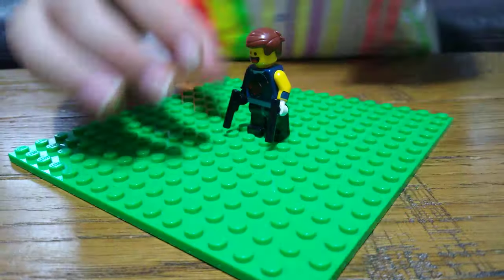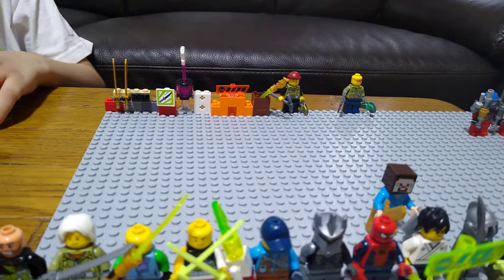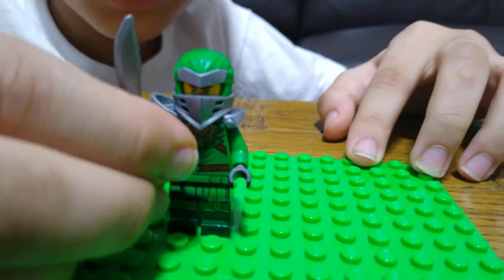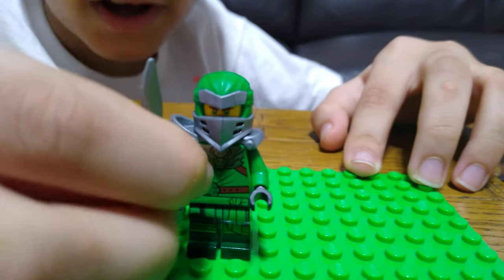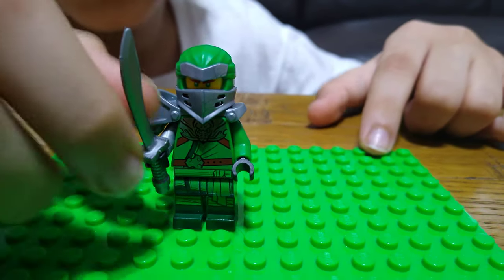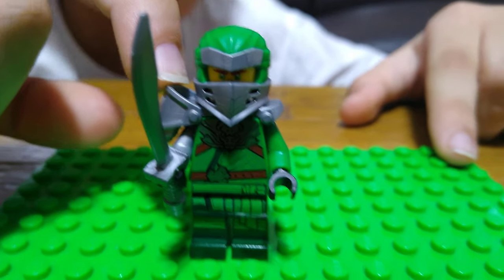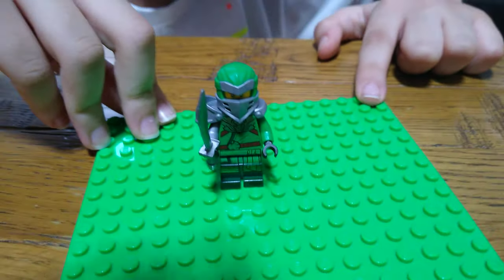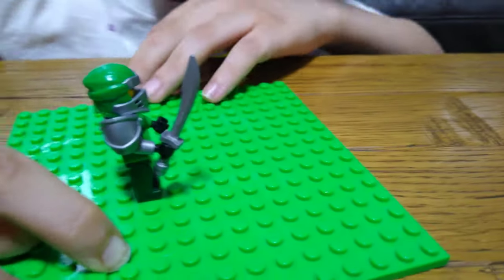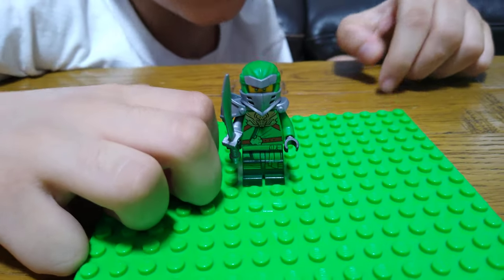Moving on — here is Lloyd. He's got his classic old ninja blade, which is quite a cool one. I've never actually seen this weapon until I got the set that came with him. I took the armor off of Jay, and this is that same armor piece. Lloyd's got a dragon bit on and his color is green — not much of a difference from Jay except the colors.